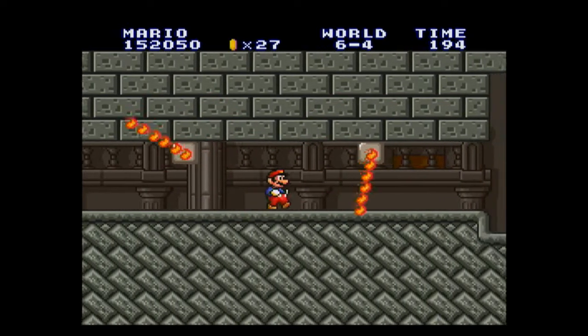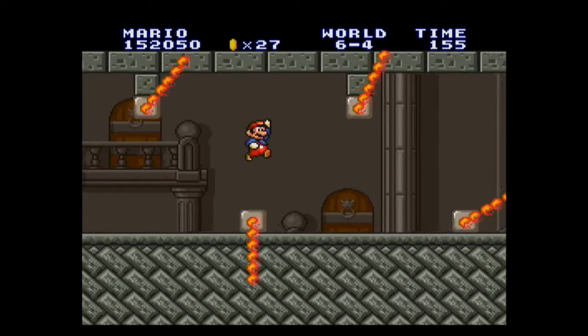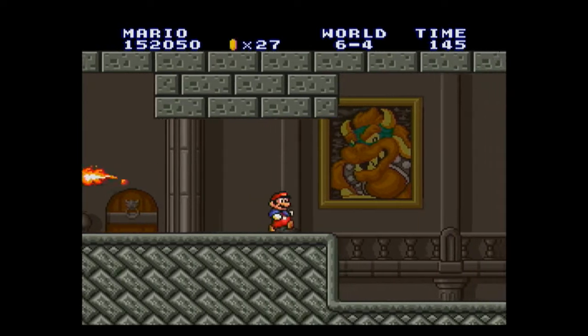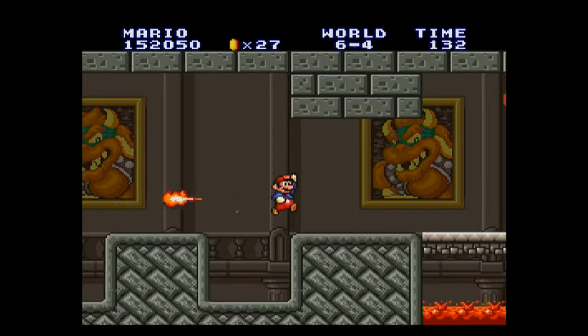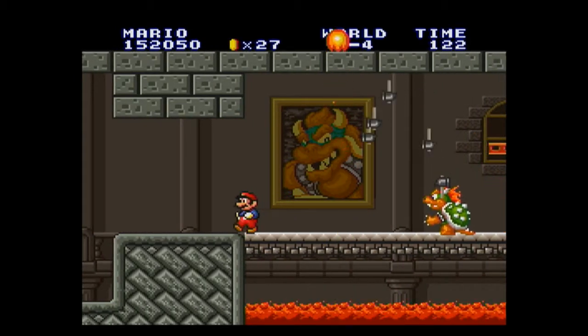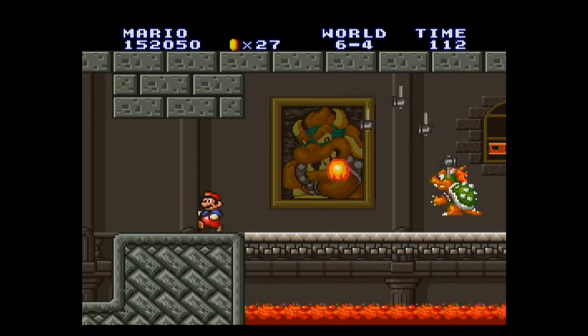Now we won't know what Bowser turns into when we fireball him for these past two worlds. Alright, here it comes. I forgot to mention — through worlds 6 to 8, Bowser actually has a new attack. As you can see, he throws those hammers just like the Hammer Bros.